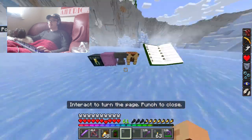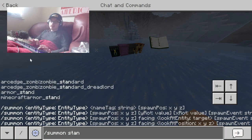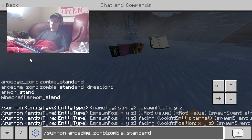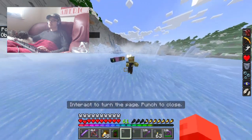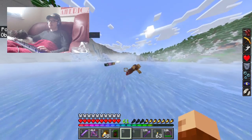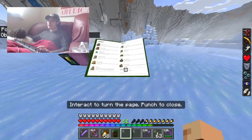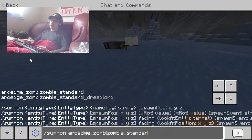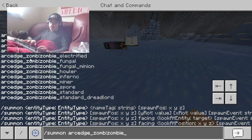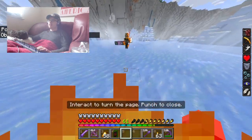Let's summon the standard zombie. Standard zombie — punch it, it dies, it drops rotten flesh. Then there's the inferno zombie. It shoots fire at you.